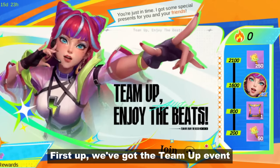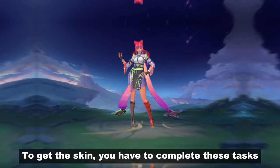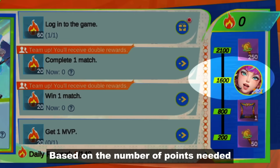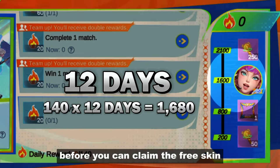First up, we've got the team-up event where you can score a free all-star skin for Esmeralda. To get the skin, you have to complete this task which gives you sparkle energy. Based on the number of points needed and the daily limit, you'll need approximately 12 days before you can claim the free skin.